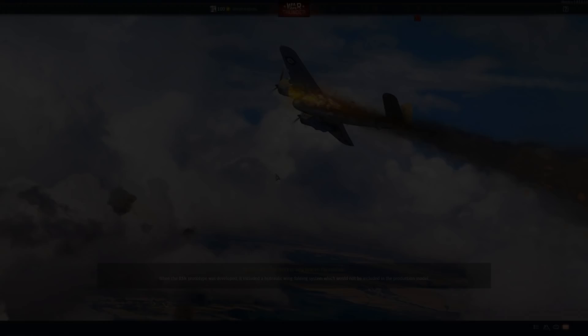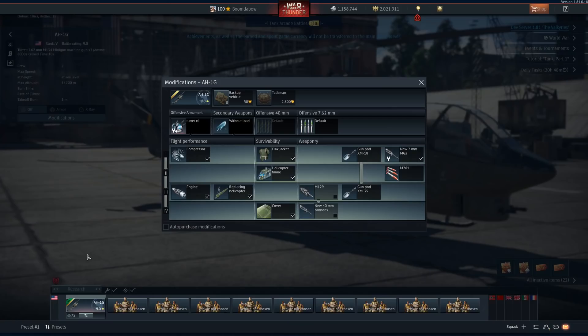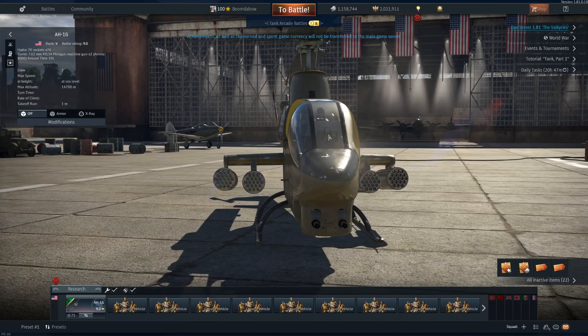This might be a long video testing out all the weapon stuff. But yeah, that's what today is going to be. That's default with the AH-1G. Now let's upgrade it. We can do Hydras, which are really cool. Hydras are amazing, especially on a helicopter, just because you have more time on target.